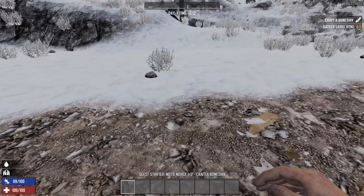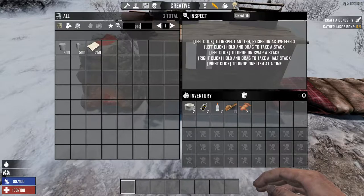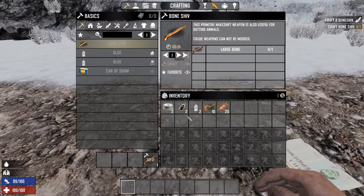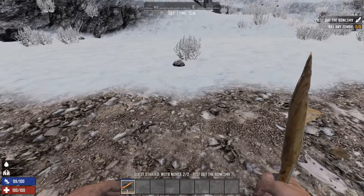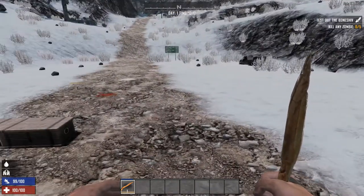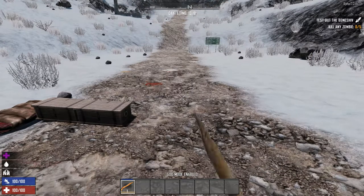The very first objective is to gather a large bone and craft a bone shiv. I thought I had a bone on me but I don't — grab that really quick, craft it, and complete the first quest. The first quest simply requires you to kill five zombies with the bone shiv in hand. Let's do a quick montage — I'm going to cheat this really quick.